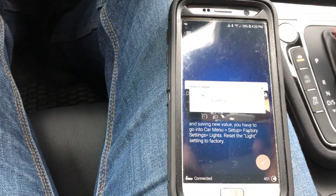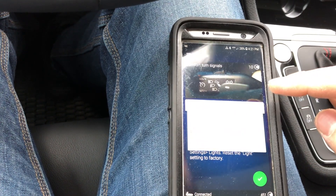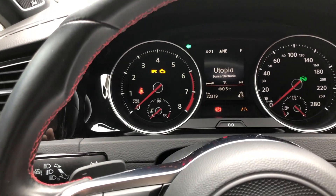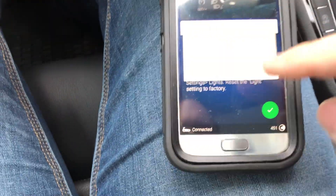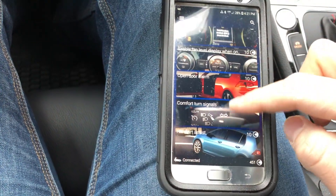Comfort turn signals — I think I already have that, but you can adjust the cycle. You can change how many clicks it takes. Right now if I tap it, it goes three times, but you can change it from three to four to five. That's pretty cool, though I don't really need to adjust it right now.